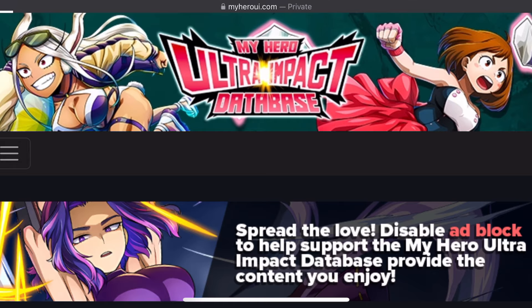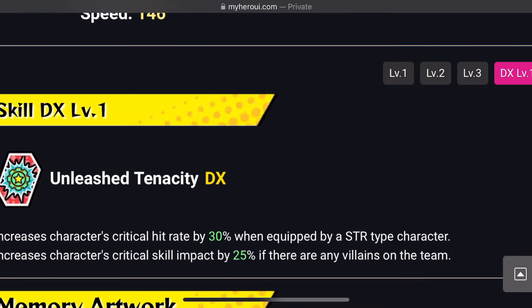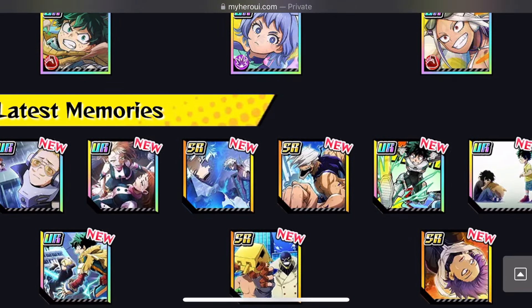The SR support memory featured on the banner is 'Unleash Tenacity.' Increases character's critical hit rate by 30% when equipped by a STR type character, and increases character's critical skill impact by 25% if there are any villains on the team. The art on this — I feel like it is absolutely wasted on an SR support memory. This would have been a perfect UR support memory. Comment down below if you agree — this definitely should have been a UR.